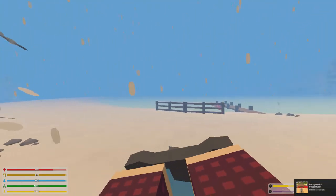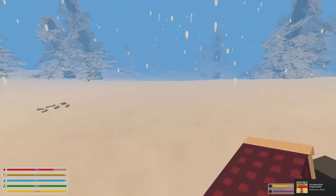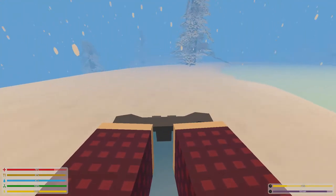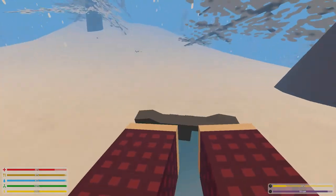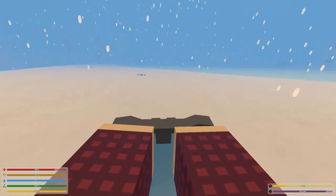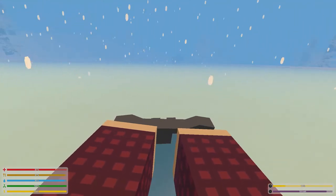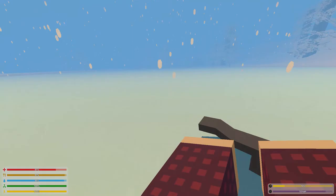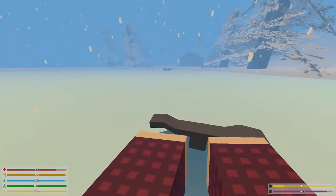I'm gonna enter this snowmobile and I just received an achievement for that. I'm gonna drive around this lake. Apparently driving with vehicles is a big part of the game, so there's not a lot you can do without them — except driving them into water isn't the best idea. And now I'm losing my orientation already.